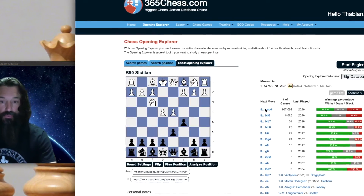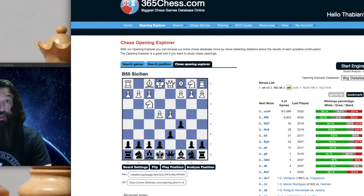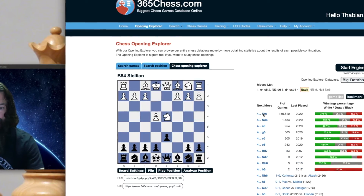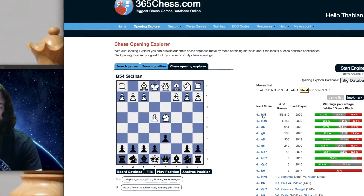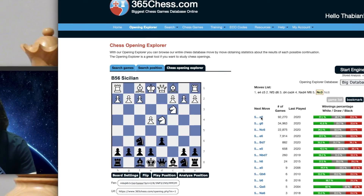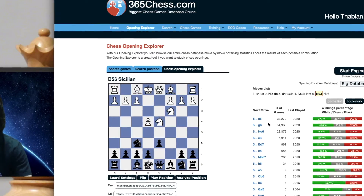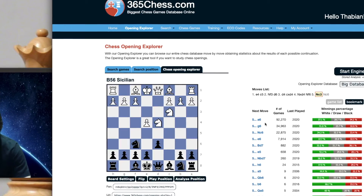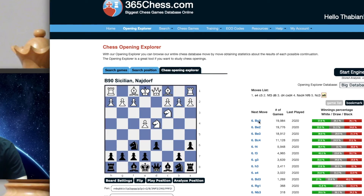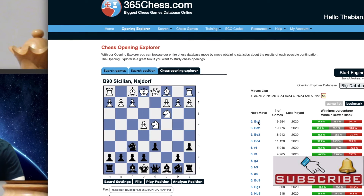In the mainline Sicilian, we go ahead and push the pawn. White is trying to gain space in the center of the board and open lanes for his bishops to get involved. Normally if you capture here, the knight captures back, and we develop the knight to F6, attacking that central pawn, and White defends it. Now we come to the point where the three main lines of the Sicilian diverge. If Black plays A6, this is the Najdorf variation — in fact the most popular variation of the Sicilian Defense.